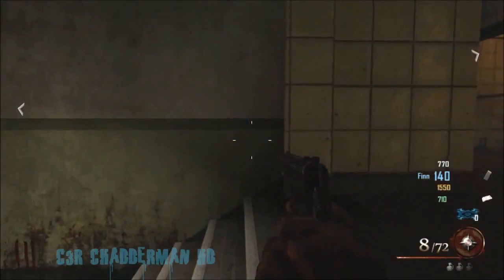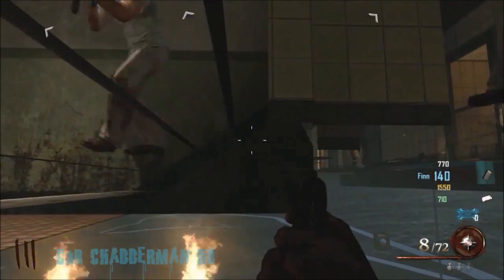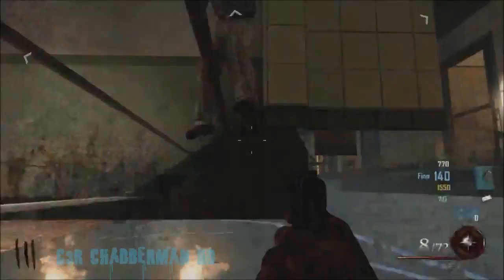Then what you're going to do is run forward, turn around, and try to dolphin dive against that wall there. Once you dolphin dive you'll go into prone — make sure that you go as far back as possible while in prone so you can't move. You'll be able to only move side to side a little but you won't be able to go any further than that.